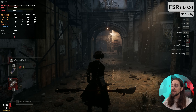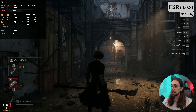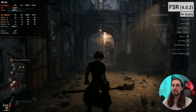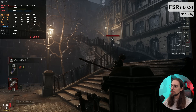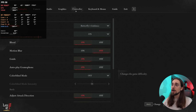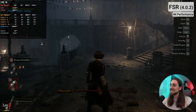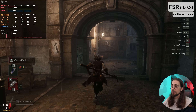The rain ghosting gets much better with FSR 4 quality, and temporal stability improves as well. We went from around 50 to 60-something FPS, and the quality is very close to native — not better, not worse, just very close. Going to performance mode we jump up to 74 FPS, which feels much better with the higher frame rate.